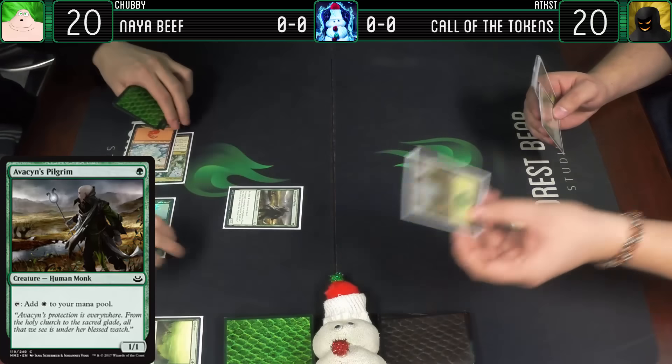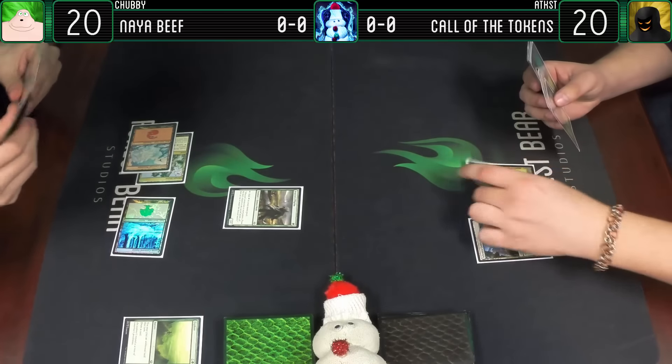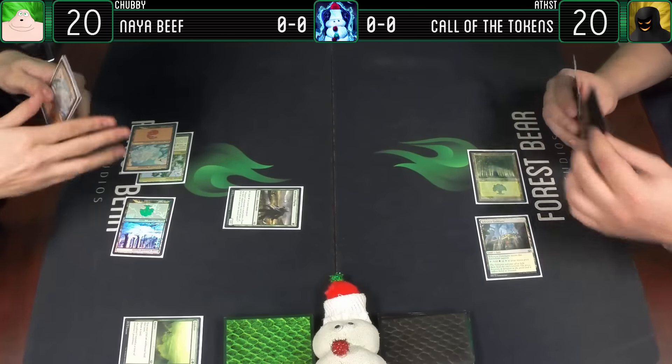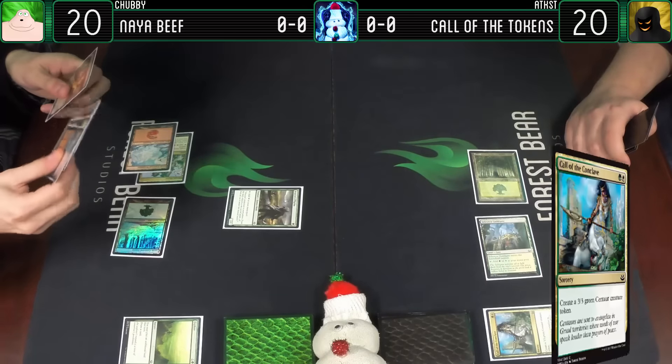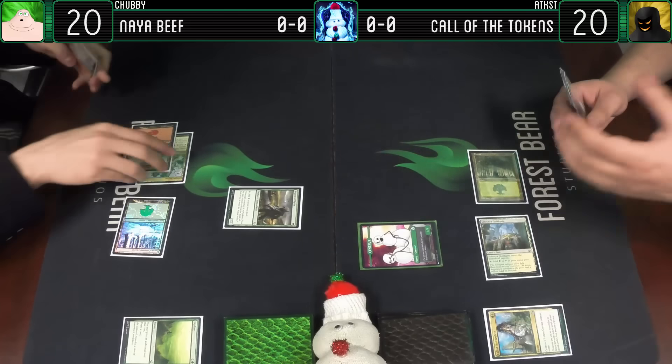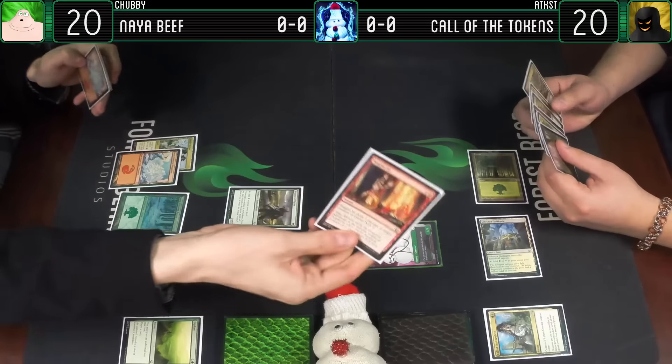Untap, draw for turn - pretty rampy hand. We're going to go for Call of the Conclave. Get ourselves a centaur - the first of the opening salvo. Enter, go. Untap, draw a card.